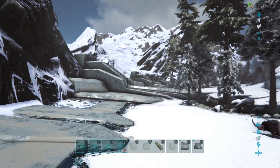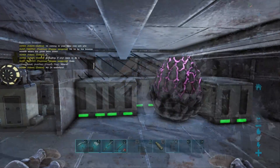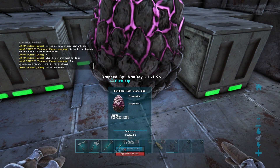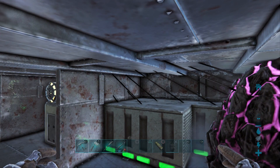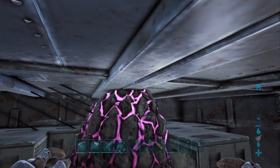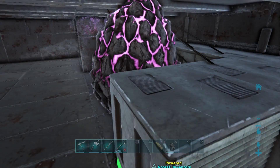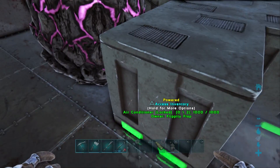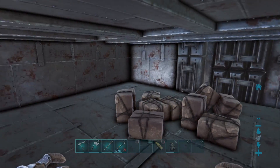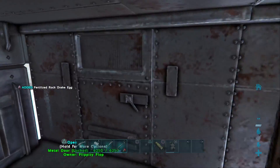So guys, we're going to head back to base, get a few more resources, and hopefully we can bring you guys back with good news. Alrighty guys, and here we are finally incubating our big bad rock drake egg. As you guys can see, we finally managed to get enough air conditioners in. Pretty much what we did is we went up a level and chucked some more air conditioners down in a little room, and that was pretty much enough to get this egg incubating.